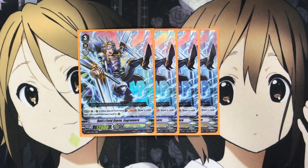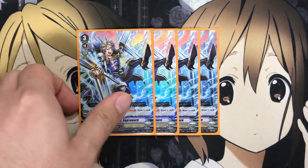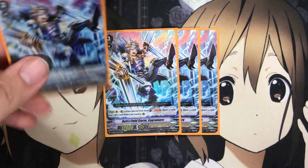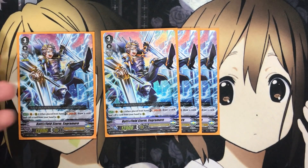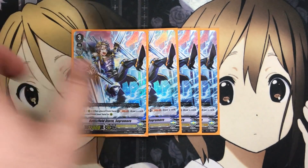Sagramore also has the Imaginary Gift Excel marker, meaning you'll gain the extra rear guard circle when you place him on Vanguard. And the fact that you can also use him on rear means that if you open up two Sagramore, you can call one to rear and then use the effect again as long as you have the soul to make use of.